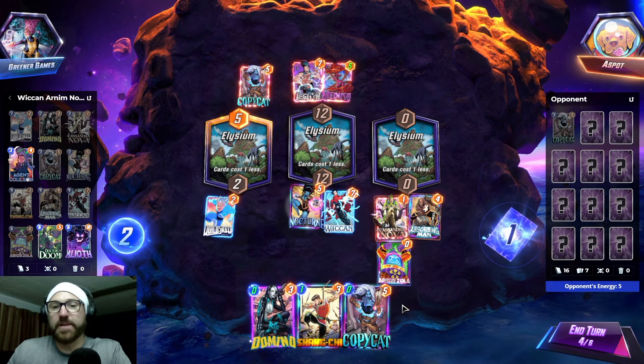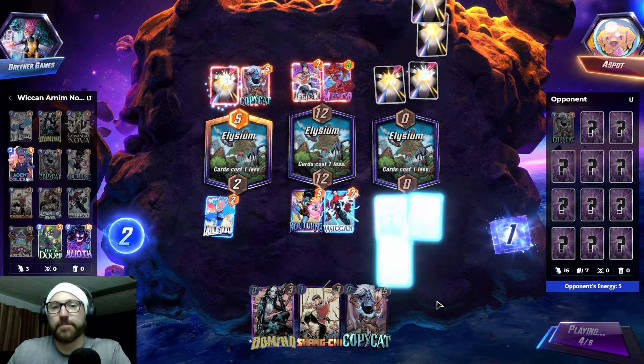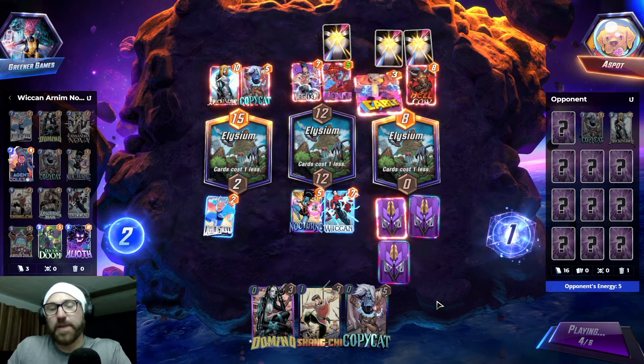And then we just chill on the rest. Because this way they can't Shang-Chi multiple spots. Shadow King gone — okay, cool.